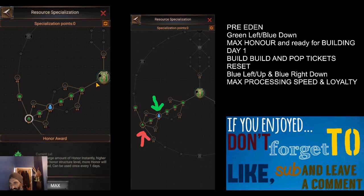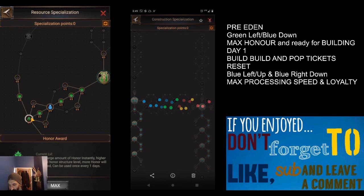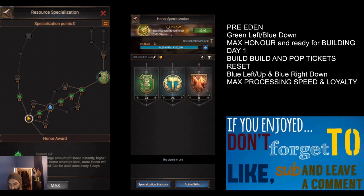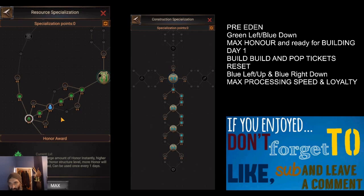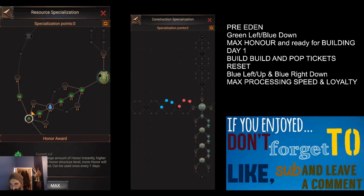The first thing I'd suggest is setting up at the end of Season 2 in preparation for Season 3: take your spec points all the way down to the Honor Award skill, which gives you 10,000 points per day. There is some variation between free-to-play and pay-to-play players - you get free specialization resets from seasonal packages. However, resets are relatively cheap through the honor store. Keep a couple handy. At the end of Season 2, set this skill going so you get that 10,000 honor every day during the off-season.